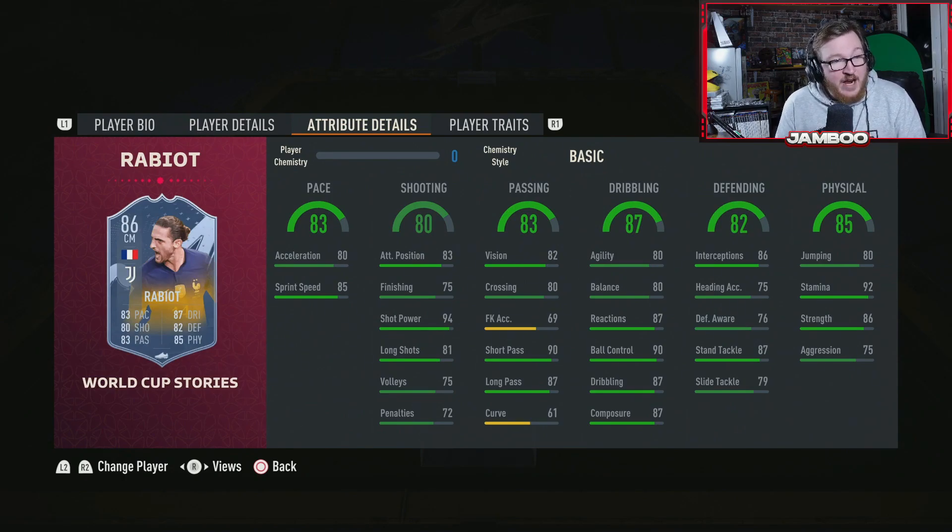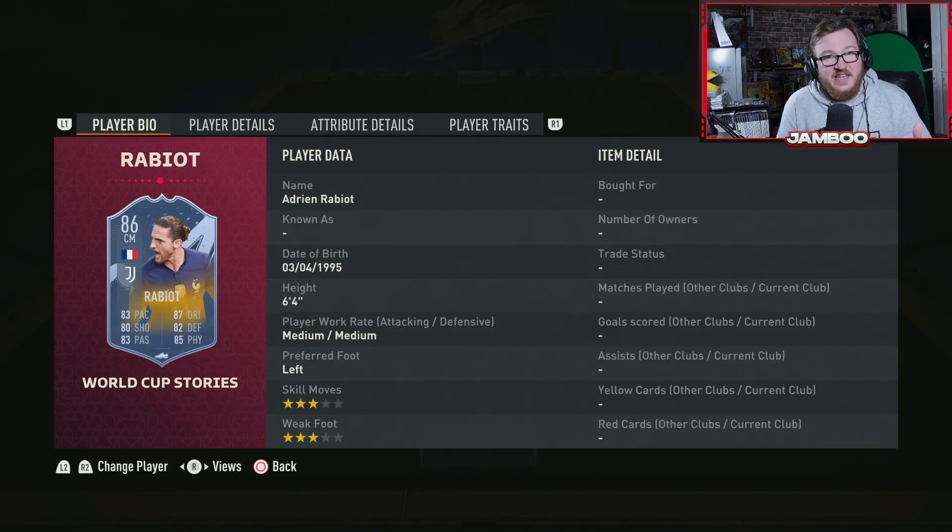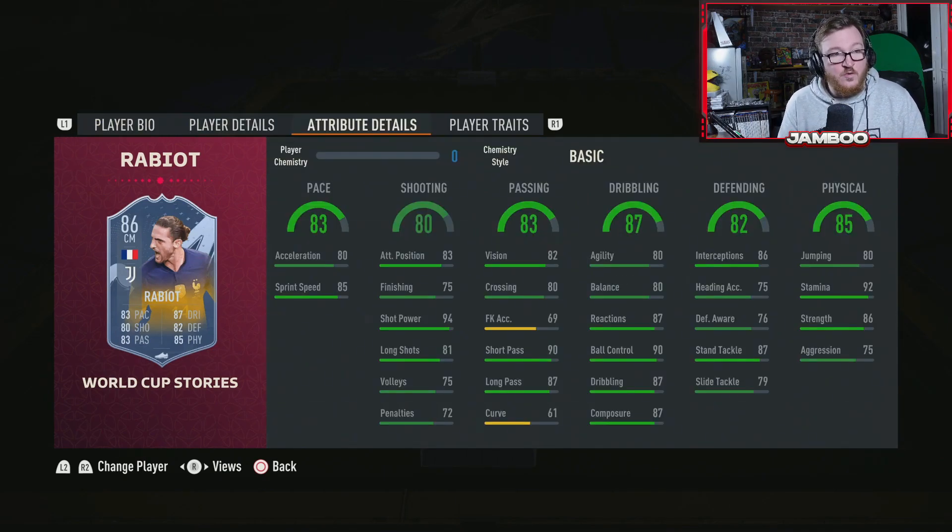Next up we have a cheap beast — it is Rabiot. There are a couple of bad things about the card but in general it is exceptional value. He's six foot four, which for a CDM or centre mid is very nice — he's going to win a lot in the air. He's got a big body type and he's easy to link in: French, Italian league. He's great on the ball — for someone this tall to have that agility and balance is unheard of. Good defending, good physically, good stamina, good passing, good sprint speed. Three-star, three-star is the tiny issue, but you can get away with that given the other qualities he brings. Rabiot for the price is a no-brainer.